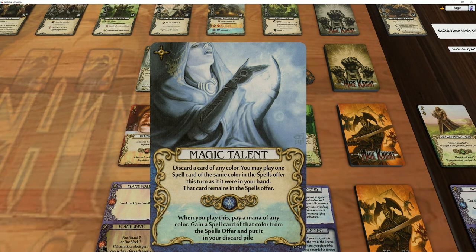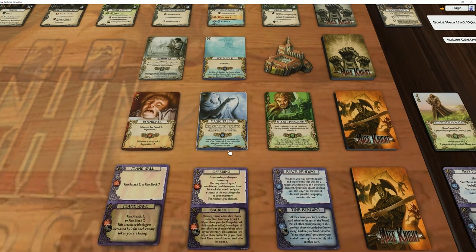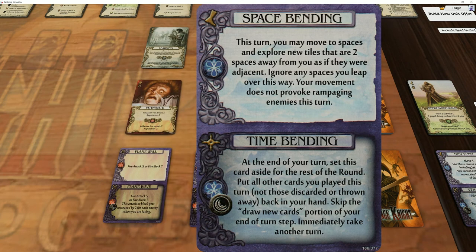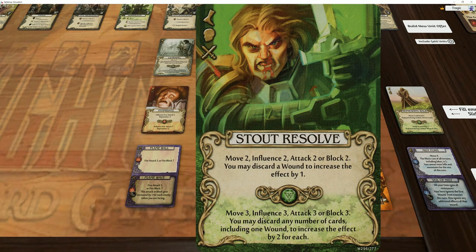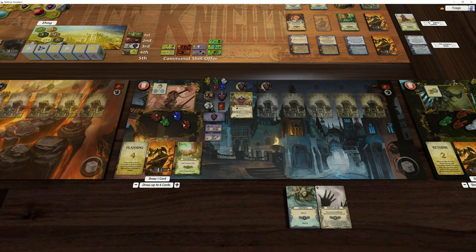Over here we have Magic Talent - very nice discard cards. You can use spells as if they were in your hand and pay mana, taking a spell and keeping it. I really like this card in the Witch's hand. Spells are really strong in this particular game because all dungeons are night rules, so you can use the bottom abilities. There's Space Bending here but I think Start Resolve is probably the best card - though she doesn't have a lot of wounds, so it's not really something to worry about. I'm going to take Magic Talent.